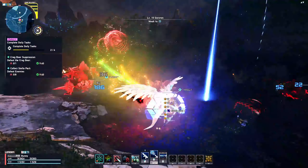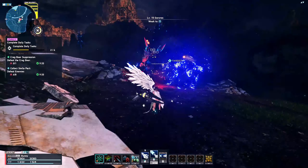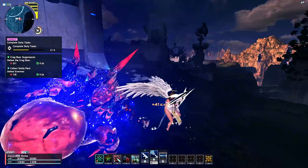Both Evil Cult weapons and Vialto units drop in all zones including rank 1 and rank 2 combat zones. However, it is very unlikely for them to drop from low level enemies. So if your goal is to farm for these weapon series and unit series, I would suggest farming in rank 2 combat zones.